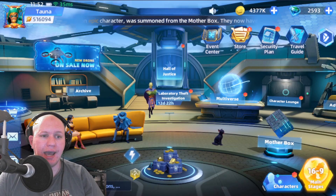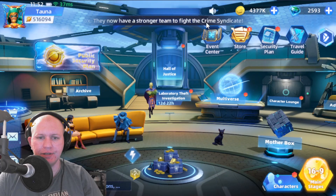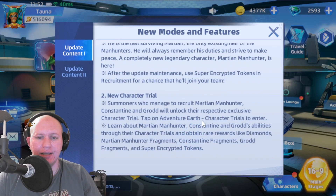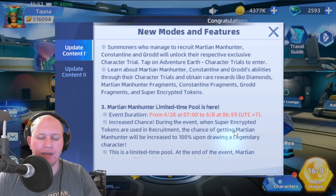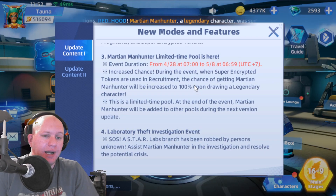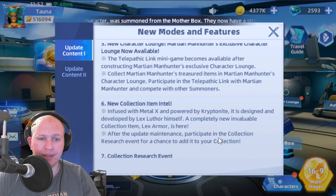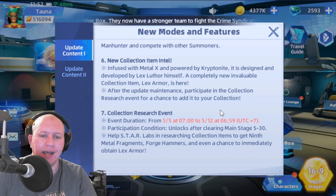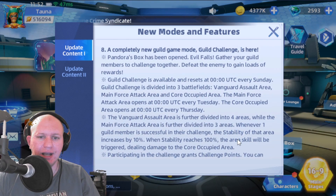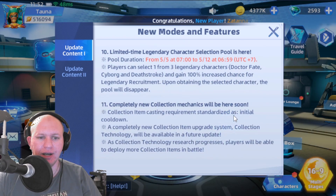Hey guys, this is Torter and today we've got the newest patch in DC Worlds Collide. Martian Manhunter has been added into the game and his trial is available. He's available from the limited time pool, so we're going to open up some stuff for him. His event is also in the game, and we've got new guild modes available — guild challenge — to check out, plus the digital universe.